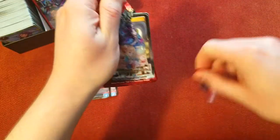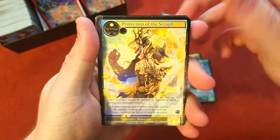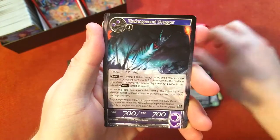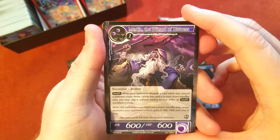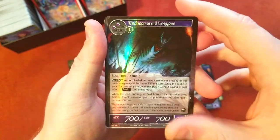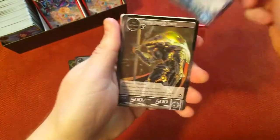More wolves, always wolves. Bear Seraph, Winged Lord — uncommon, uncommon, uncommon — and our rare is Merlin the Wizard of Distress. Cool, Merlin's in here. Magic stone and we've got an uncommon foil. Nothing too crazy yet. Need to get a J ruler, need to get a promo foil.